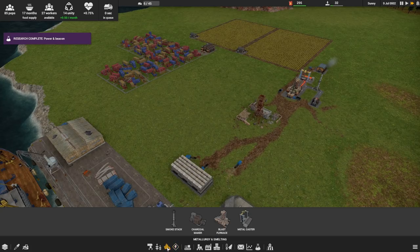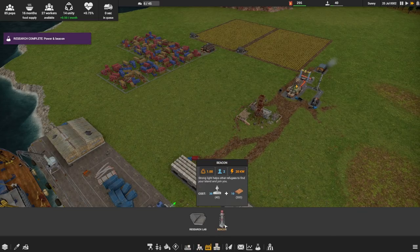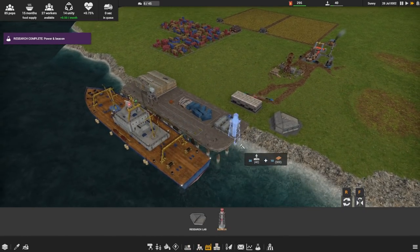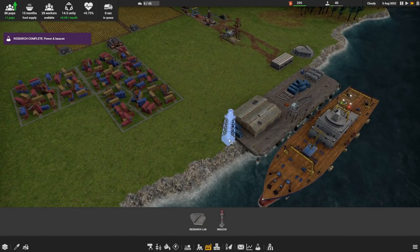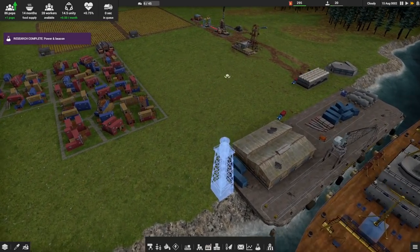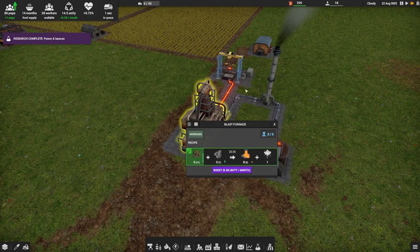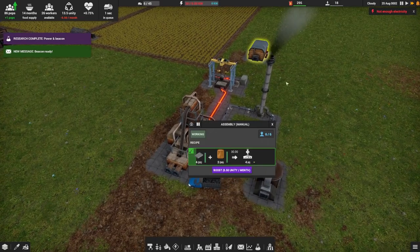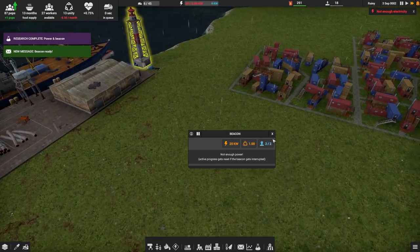That was the beacon and the generator. The generator burns diesel and creates electricity — I don't need that just yet. All we really care about is this beacon, which is sort of like a lighthouse. Can I slap it down somewhere right over here? There we go. It'll help us bring some people in, and I think it helps the Unity as well. Each of these places do require workers. But the beacon needs electricity — of course it does.